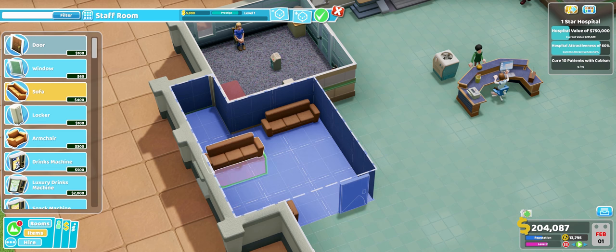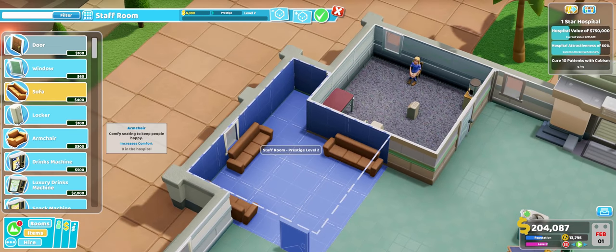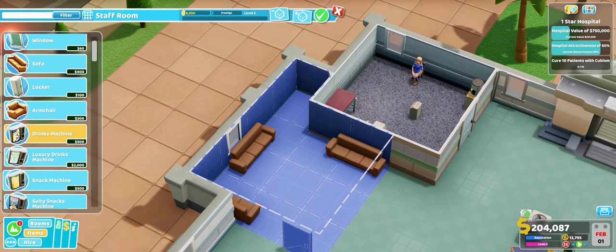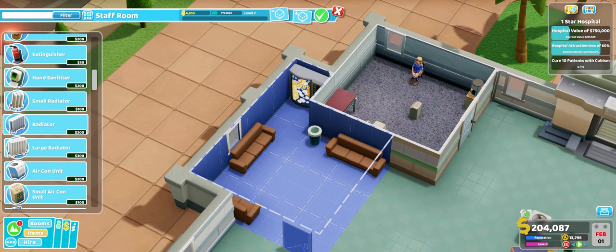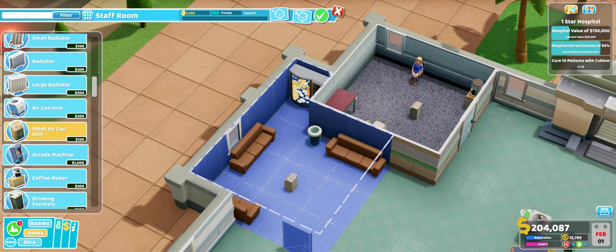I did find an actual use case for the research room later into the game, and that was to simply make a bit of money by doing general research. Though keeping an extra doctor or two around in order to do any meaningful form of research kind of balances out the profits, and the room was once again just taking up some extra space which could have been used for an extra GP's office.